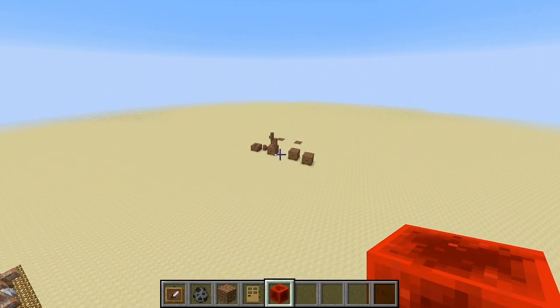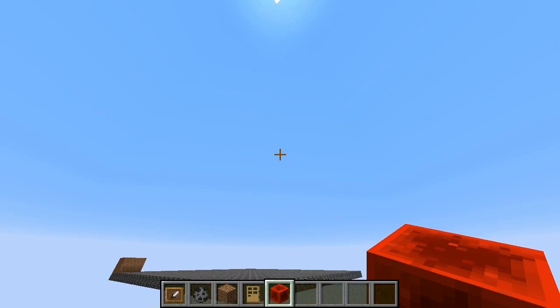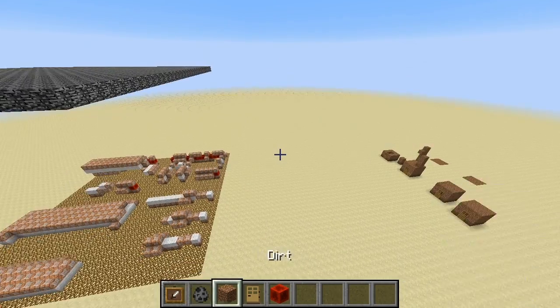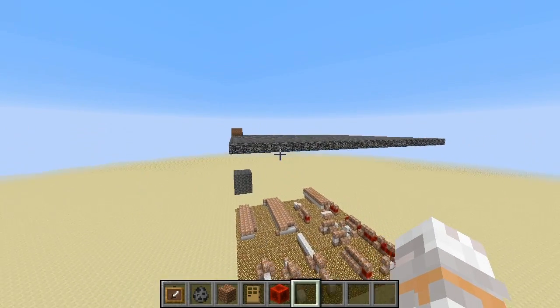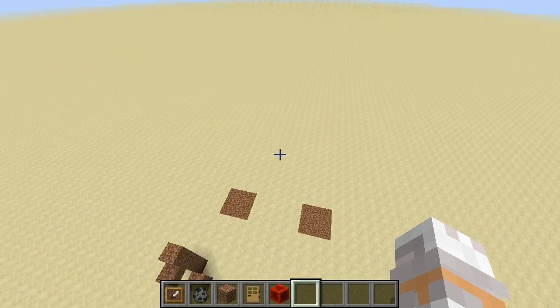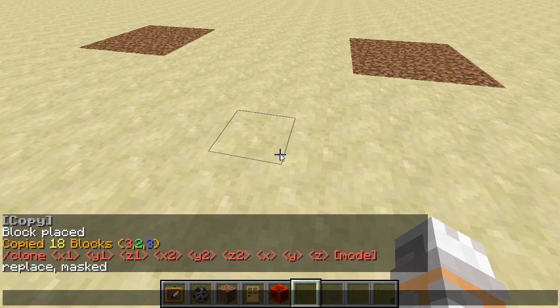And all we need to do now for pasting is cloning the complete cube of 32x32x32 blocks again on this bedrock platform to the position which we marked previously using our silverfish. And for the second clone command, I use the masked mode. If you look at the clone command, we have three points that we need to give it. The first two points determine the area which we want to clone, and the third point determines where you want to place the cloned blocks. Then we have the option to add a mode — by default this is the replace mode.